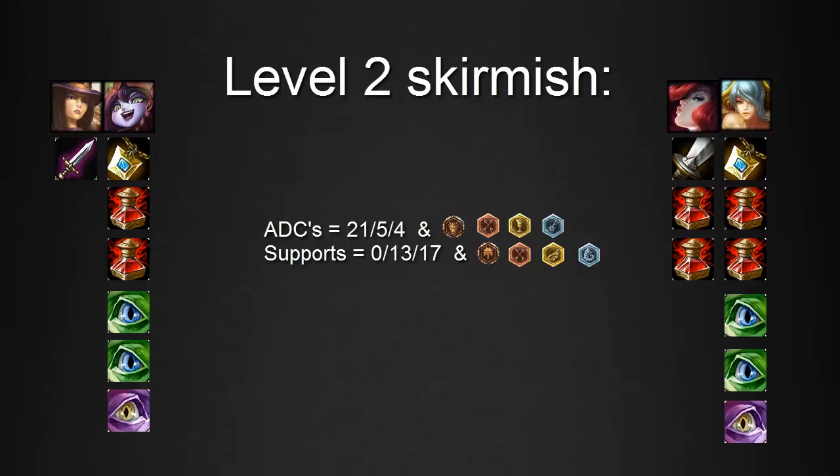For today's example, we're going to look at a level two skirmish between Lulu and Caitlyn versus Miss Fortune and Sona. For the sake of this example, we'll consider that the AD Carries are using the ever so typical 21/5/4 masteries, while using Quintessences of Attack Damage, Marks of Attack Damage, Seals of Armor, and Glyphs of Scaling Magic Resist. While the supports are running the consistent 0/13/17 masteries, and running Quintessences of Gold, Marks of Armor, Seals of Mana Regen, and Glyphs of Magic Resist.